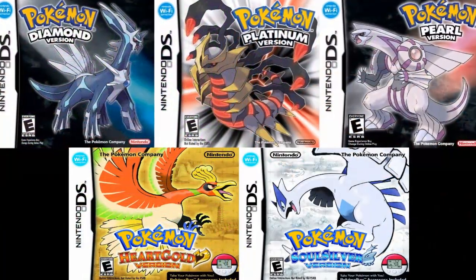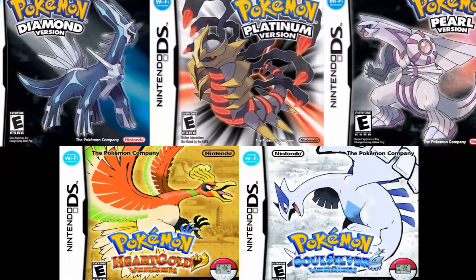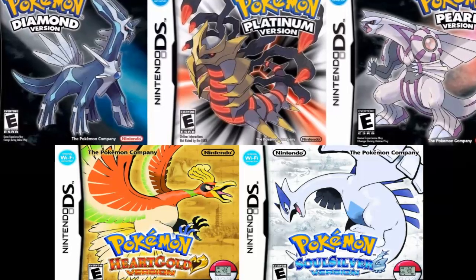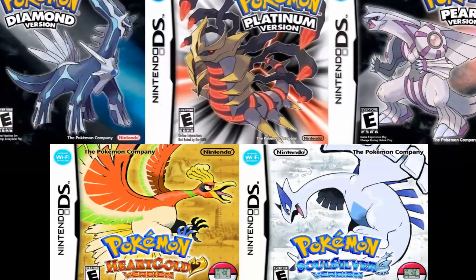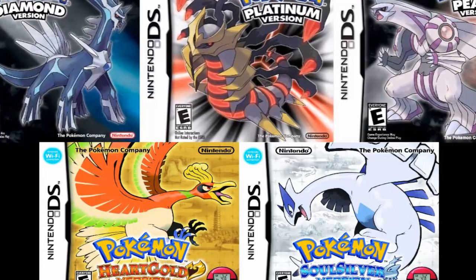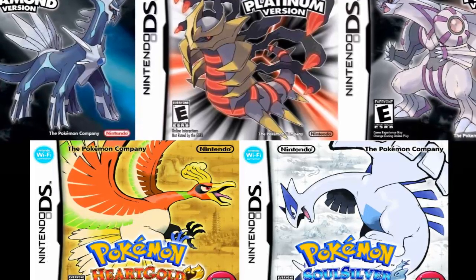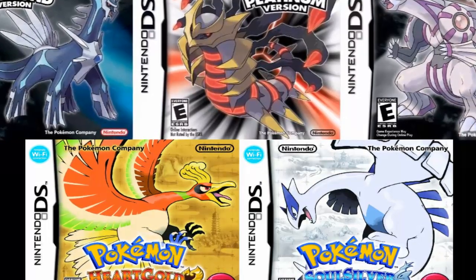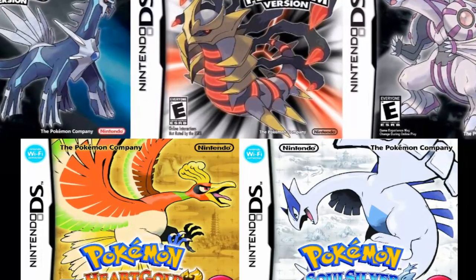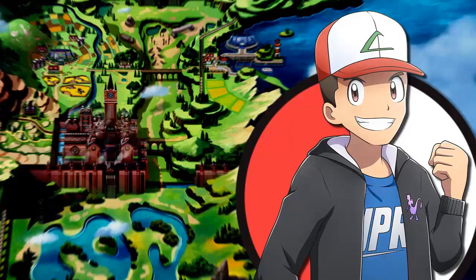Generation 4 got off to a pretty rough start, with Diamond and Pearl arguably being some of the most flawed Pokemon games out there. Although Platinum couldn't rectify all of these mistakes, it did address most of them while adding as much new content as possible — and honestly, all enhanced versions should strive to do as much as Platinum was able to. HeartGold and SoulSilver then upheld that same standard of quality and delivered nothing short of a fantastic remake. Although many of the Wi-Fi features introduced in Generation 4 are no longer usable, the focus on player connectivity was yet another great asset that paved the way for future generations. The fourth generation of Pokemon is well deserving of an A-. I hope you enjoyed today's video — let me know in the comments your thoughts on Generation 4, and if you liked it, be sure to leave a like and subscribe for more content. I'll see you guys next time.